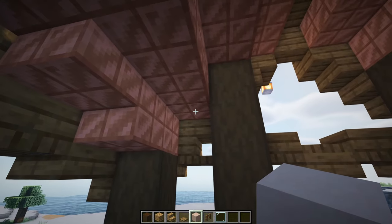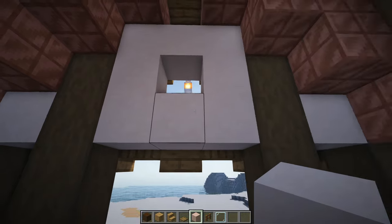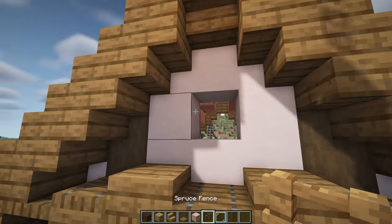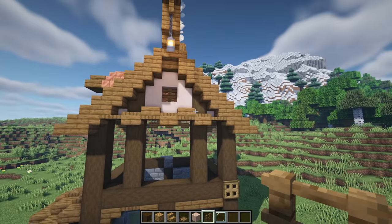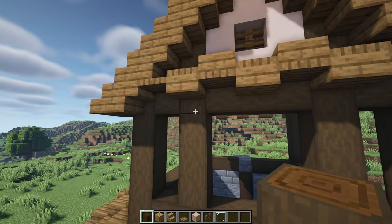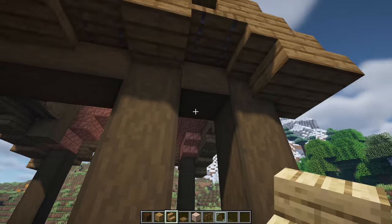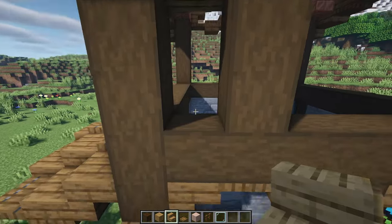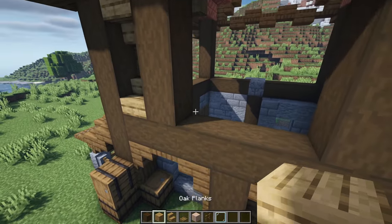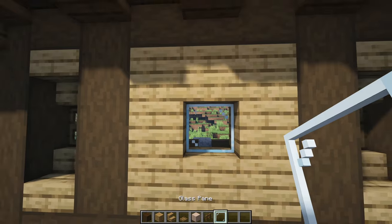Grab some white terracotta and have one block in each of the corners, three along the sides, and then one at the top and one at the bottom. Stick a spruce fence in the center for a window. Then grab some more stripped dark oak logs and have horizontal beams going all the way across - one, three, and one. Grab oak stairs and have a stair at the bottom and one upside down at the top on both one-wide sections, with an oak trapdoor in the center for a window. On the middle section make a ring all the way around with oak planks and stick a glass pane in the center - the top block can be replaced with an upside down stair.